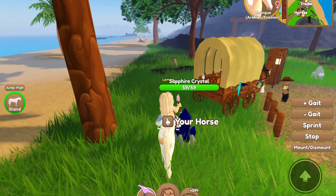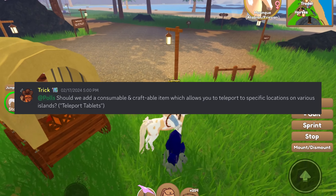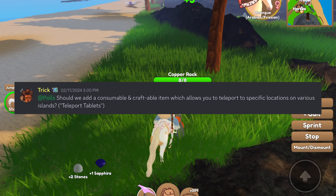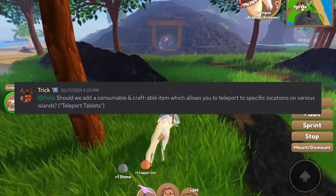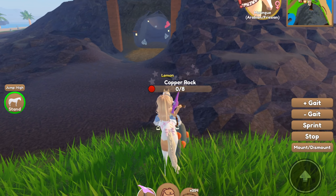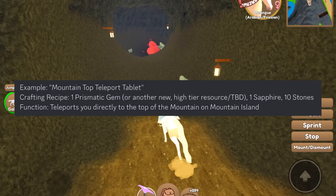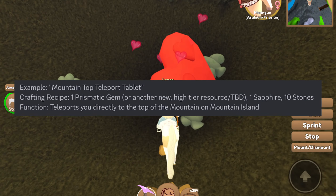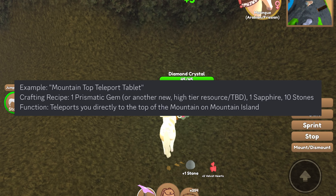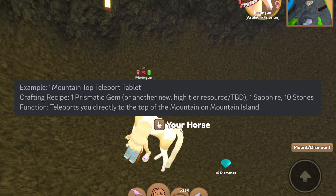Trick asked: should we add a consumable and craftable item which allows you to teleport to specific locations on various islands? These would be called teleport tablets. One example is the mountaintop tablet — the crafting recipe could be one prismatic gem or another new high tier resource (to be determined), one sapphire, and ten stones.